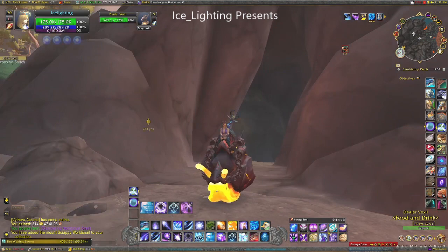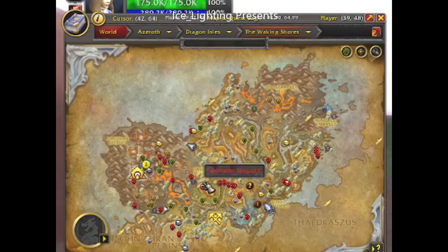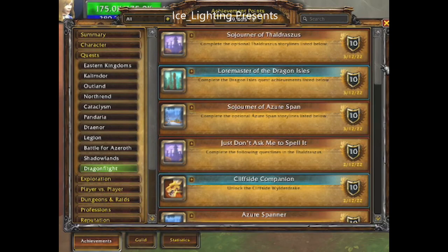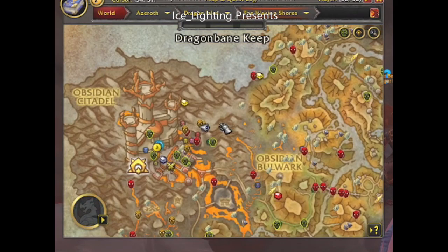Before we go any further, there are some prerequisites. You must head to this area and up on a cliff ledge you'll find a bunch of quests — you may have already done these if you've got Loremaster. There are four quests that involve getting somebody out of a cage. Once you have completed all four quests up to 'Shadow of His Wings,' you can start your farming.